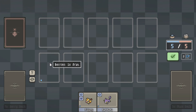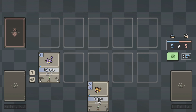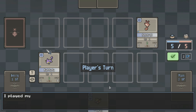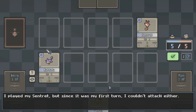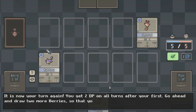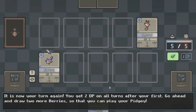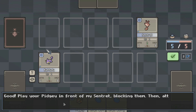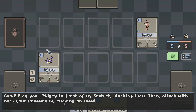Alright, so this is pretty easy. This is their side, right? And they want me to play Rattata. There we go. I played my Centrant, but since it was my first turn, I couldn't attack either. It is now your turn again. You get two DP on all turns after you go first. Go ahead and draw two more berries so that you can play your Pidgey. Play your Pidgey in front of my Centrant, blocking them. Then attack with both of your Pokemon by clicking on them.